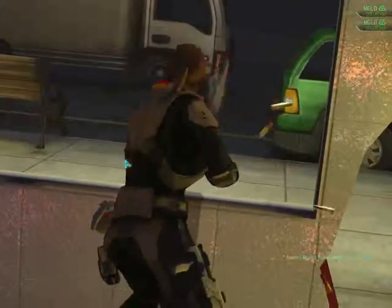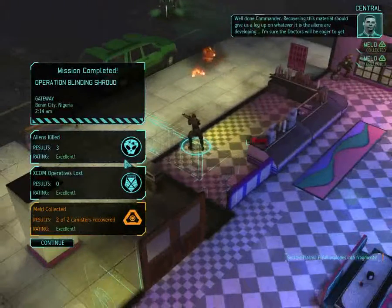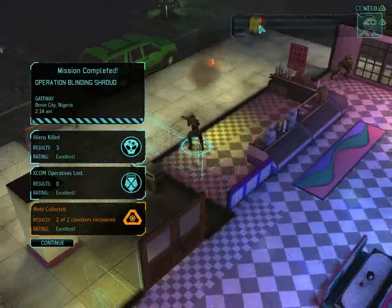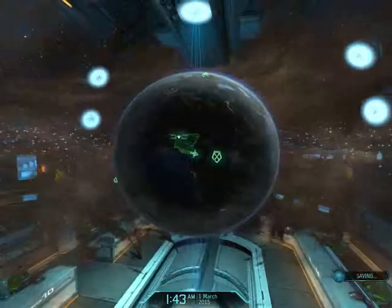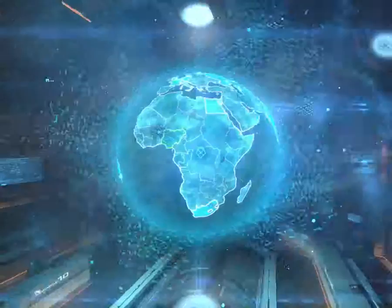Well, blow his brains out. Well done commander — recovering this material should give us a leg up on whatever it is the aliens are developing. I'm sure the doctors will be eager to get started. Remember when he says 'give us a leg up' — later on when I start cutting them off. But yes, we have new things that we can build, so that'll be pretty cool.